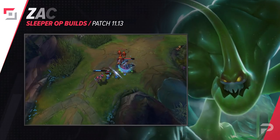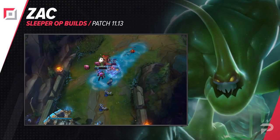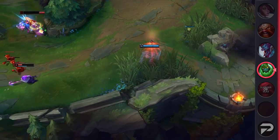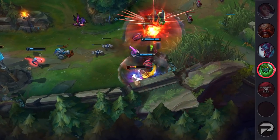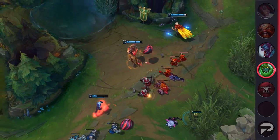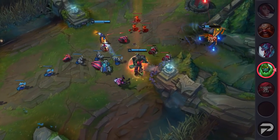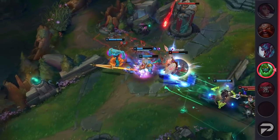The first of those builds we'll be going over today is Zac Top. Zac Top has had an overall positive performance for a bit, but now he's really starting to get up there. He may even be the best tank in top lane at the moment. The biggest issue with playing tanks in solo queue is that they have a somewhat weak early laning phase, which is supposed to be made up for with hard scaling into the mid and late game.